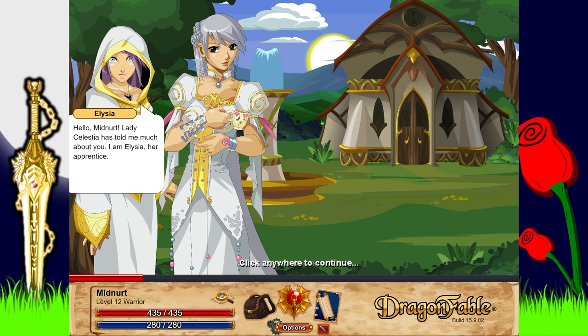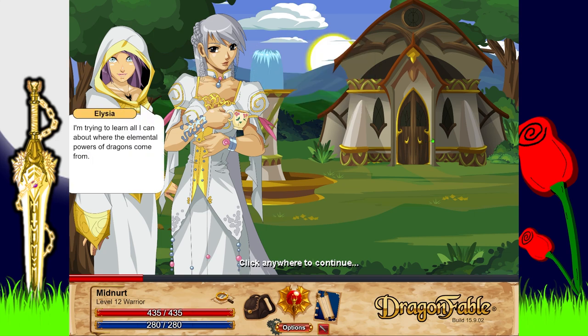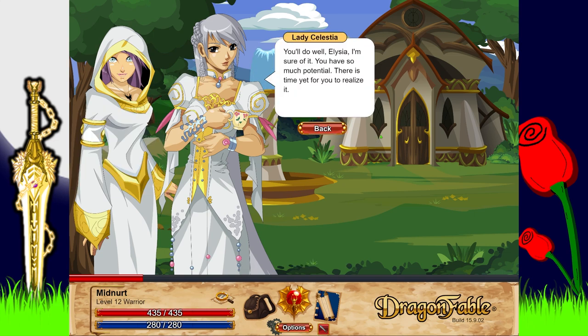'Greetings Midnard! Lady Celestia has told me much about you. I'm Alicia, her apprentice. In this place of peace you can deepen your bond with your dragon, learning from each other and growing together. Although Alicia is still learning, she shows great promise — she's happy to assist with your dragon's growth and training. I'm trying to learn all I can about where the elemental powers of the dragons come from.'